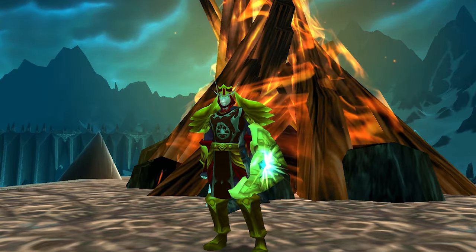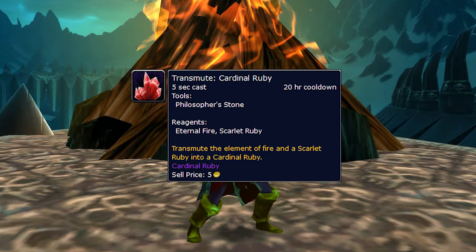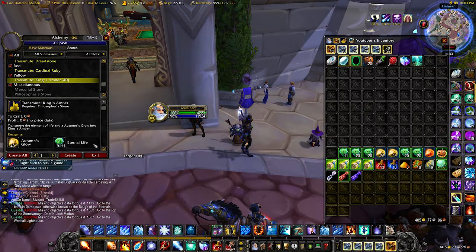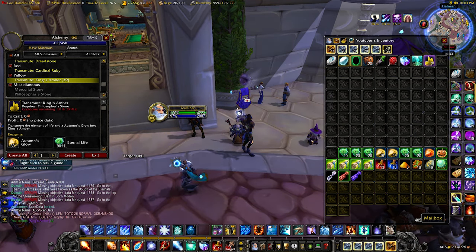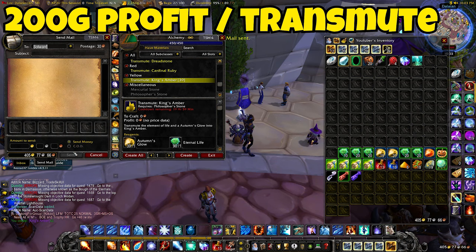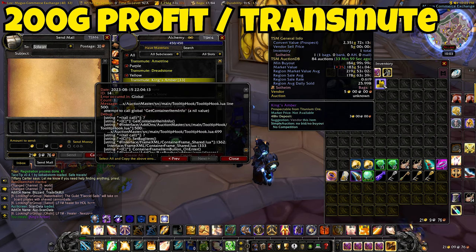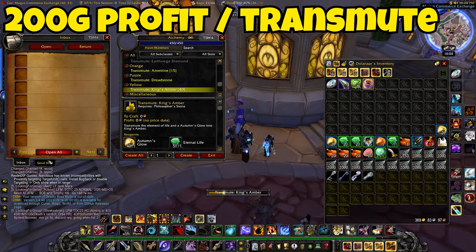Number 2 is Alchemy — more specifically Epic Gem Transmutes. Epic Gem Transmutes really are a hidden gold mine, or hidden gem should we say, and it's such an overpowered gold making strategy that simply compounds upon itself and gets stronger the more Alchemists you have. Recently I've finished setting up my 10th Alchemist for Transmutes. Every Epic Gem Transmute gives me about 200 gold profit every single day. The actual profit varies — sometimes the prices go up, sometimes they go down. They tend to go up on Wednesdays as people raid and obtain new gear, and they will probably go up in Phase 4 when people get new gear from Icecrown Citadel. You can also sometimes proc additional gems through being a Transmute Master, which I highly recommend for this gold making method.